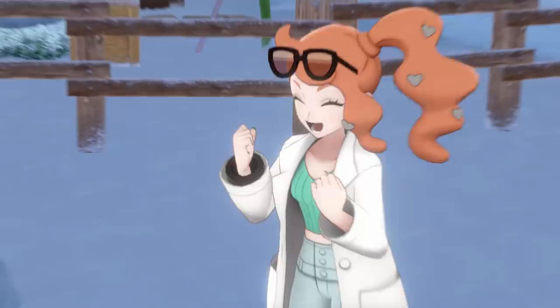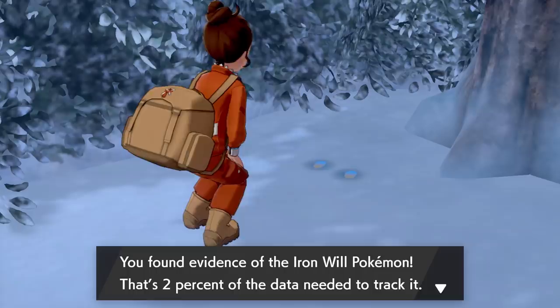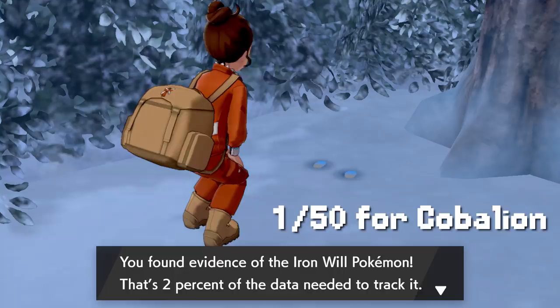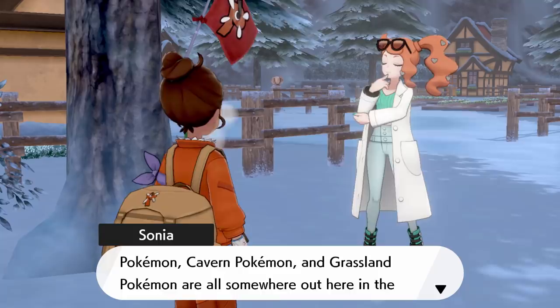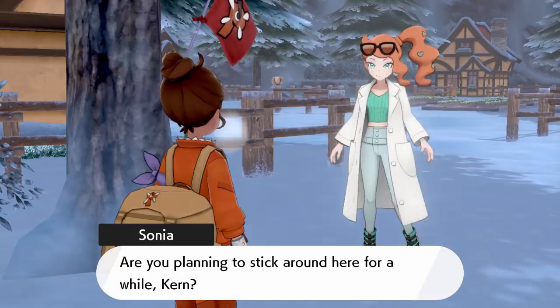we can actually find some footprints scattered around. This is just a little cutscene introducing them with our favorite Professor Sonia, and she claims that if we find enough footprints, she'll actually be able to track down the legendary beast for us. With this actually being the first footprint for the Iron Will Pokemon, Cobalion. You basically need to find 50 footprints for each of them, as each footprint gives you 2% of the data needed to track down these legendary Pokemon,